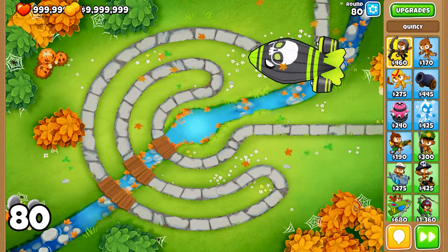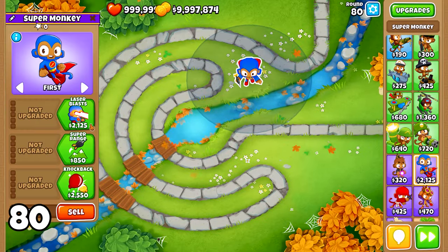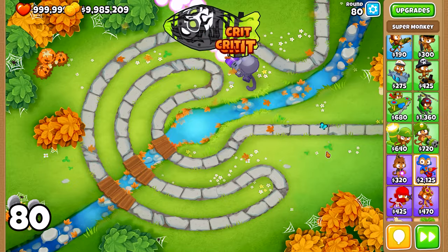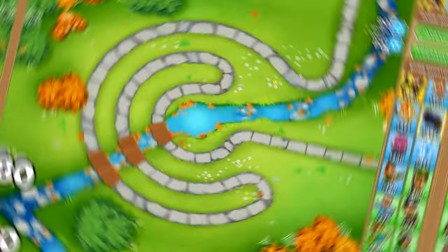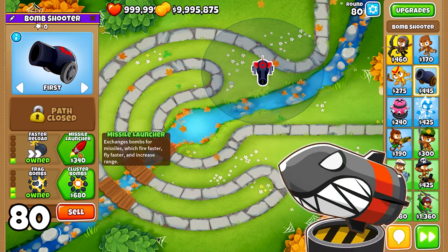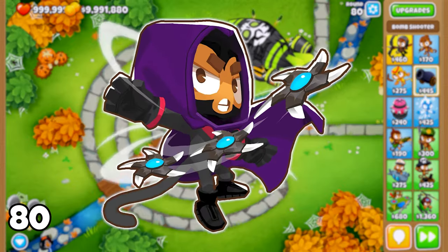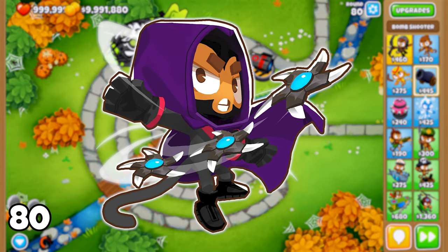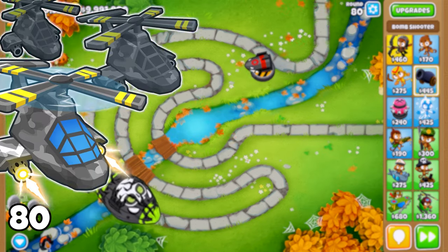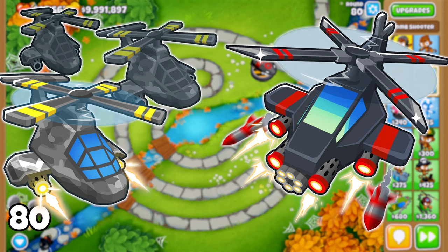Moving on to round 80, we face our first ZOMG, or Zeppelin of Mighty Gargantuanus. For this round, I recommend using a tower with high single-target damage like a Super Monkey upgraded to 2-3-0, which excels at dealing with high-health Bloons. Another excellent option for strong MOAB damage is a MOAB Mauler with a MOAB Eliminator upgrade. By this point in the game, you should have at least one 5th tier tower. A 5-0-2 Boomerang Monkey is an excellent choice for dealing with ZOMGs, thanks to its powerful Glaive attacks. Additionally, having strong global towers such as a 2-0-4 or 4-0-2 Heli Pilot will make this round significantly easier to handle.